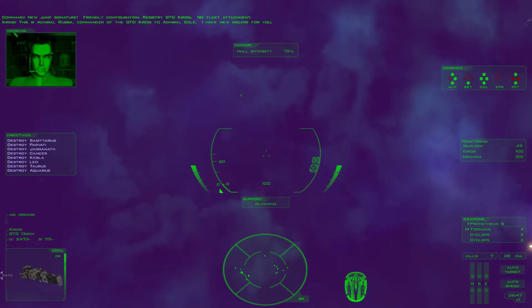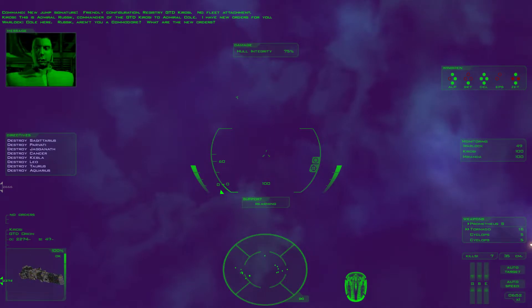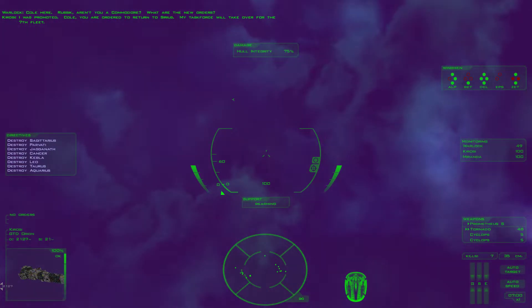This is Admiral Russick, commander of the GTD Kurose, to Admiral Cole. I have new orders. Cole here. Russick, aren't you a Commodore? What are the new orders? Cole, you are ordered to return to Sirius. My task force will take over for the 7th Fleet.